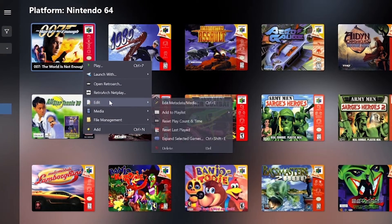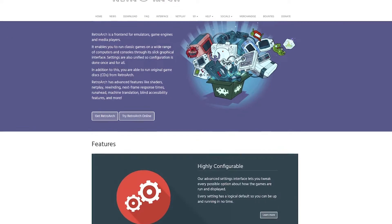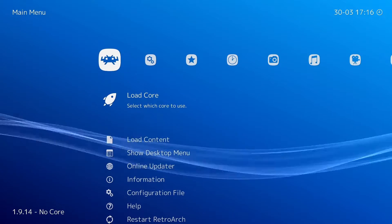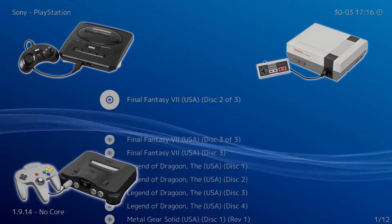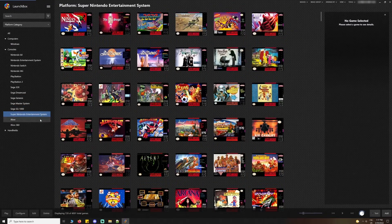How it works is Launchbox will pull game details and launch games for any ROMs and emulators you have stored and installed on your PC. So for example, if you download RetroArch, another amazing piece of software that has its own series of emulators, you can then use those emulators to play games ranging from Sega Genesis or NES to N64, Dreamcast, and GameCube consoles, playing and browsing through them via the Launchbox front-end.